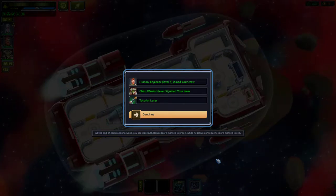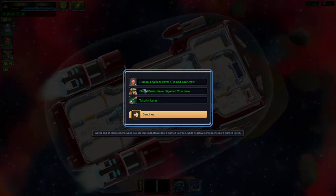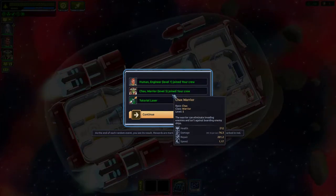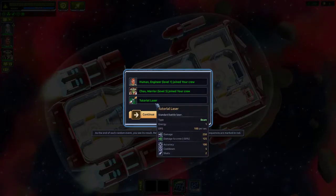At the end of each recon event you can see the results — rewards are marked green, negative consequences in red. We found a human engineer, a warrior at level five, and a tutorial laser. Perfect!